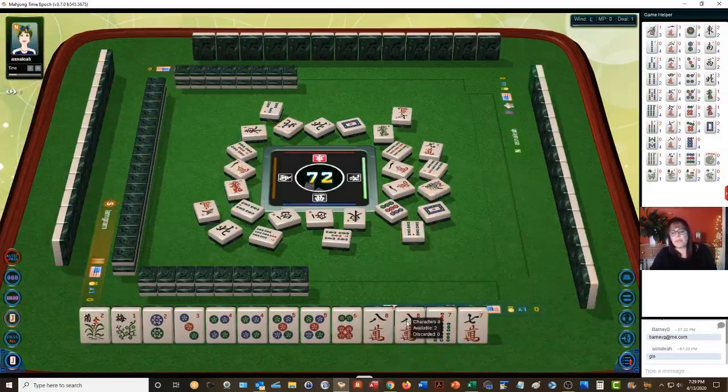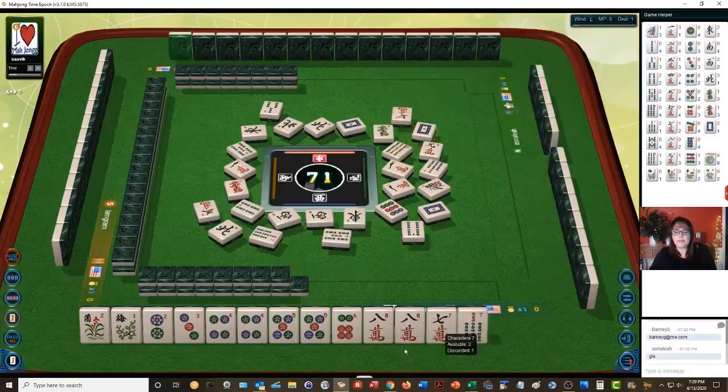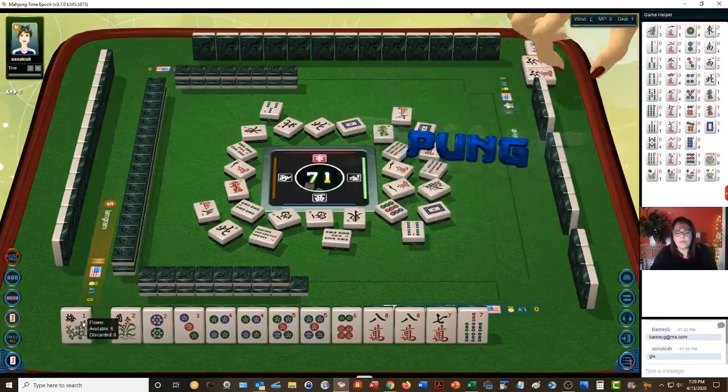Four bamboos. I think maybe we could use the eight crack as joker bait and discard the sevens, focus on two through six. Six characters — either the second hand down or the sixth hand down. And we now have two flowers.